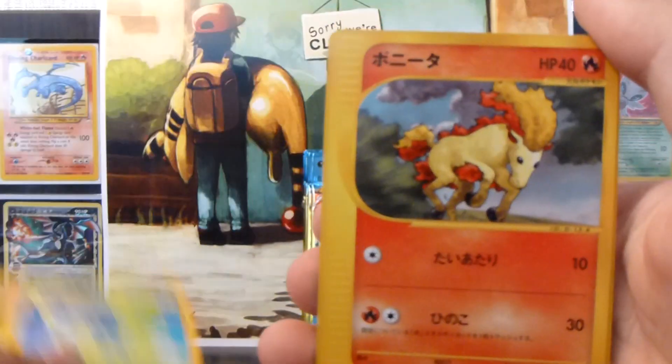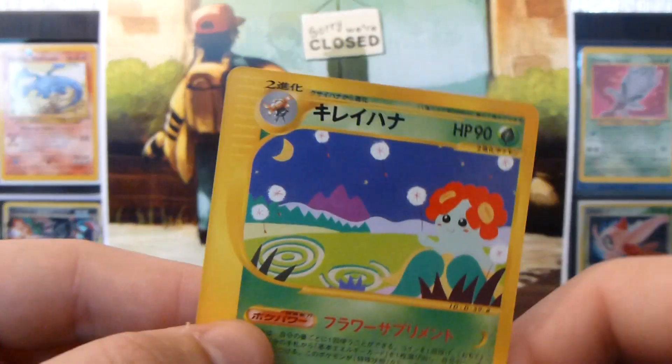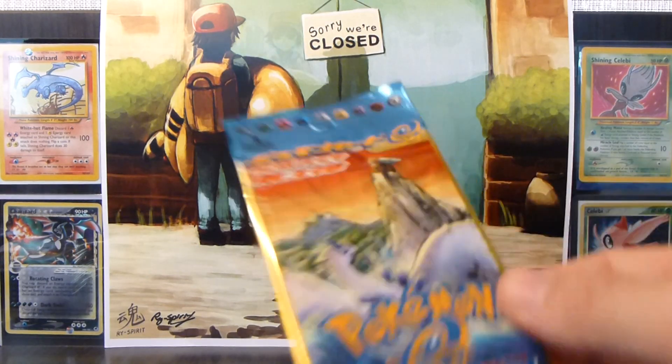Alright, so we have an Oddish, a Pernita, Lavatar, and a Primeape. And the rare is a Blossom rare. So that's cool. I don't think I need that — no. I keep forgetting what I need, it's so silly.